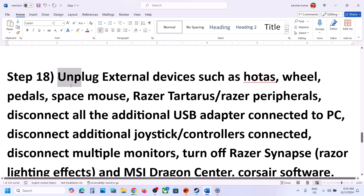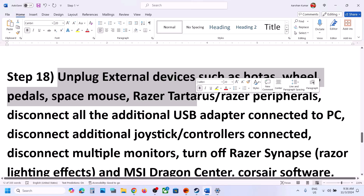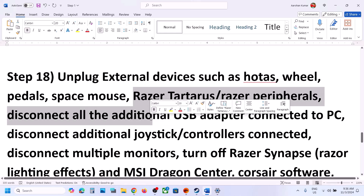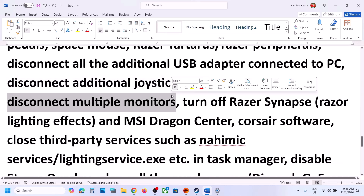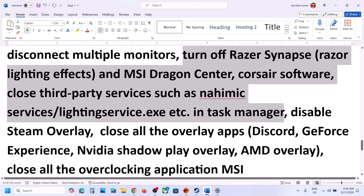The next step is to unplug all external devices. Disconnect things like steering wheels, pedals, third-party mice, Razer Tartarus or other Razer peripherals, USB adapters, extra controllers, and multiple monitors — try launching the game on a single monitor. Also close any third-party applications or services that are running.